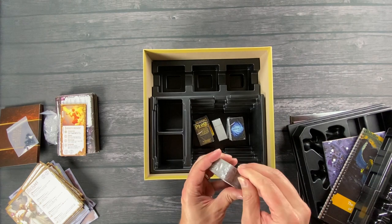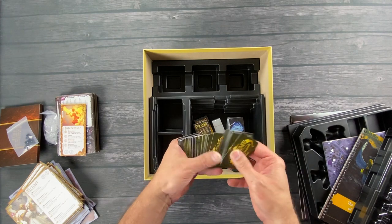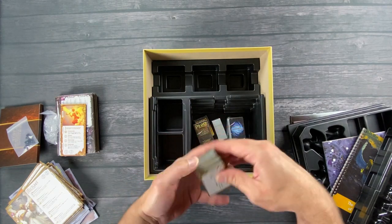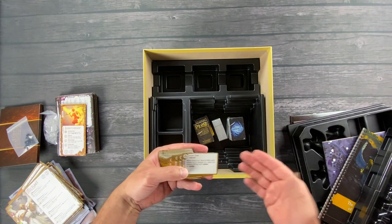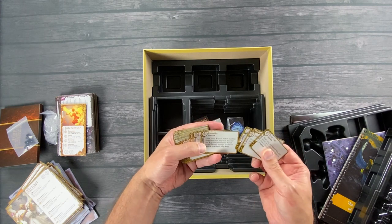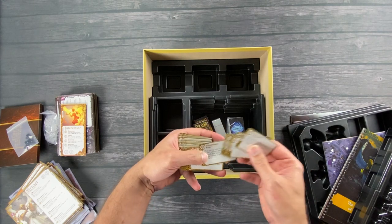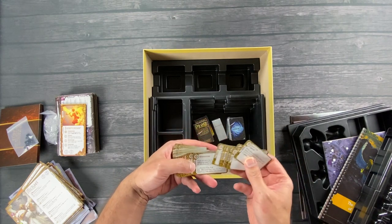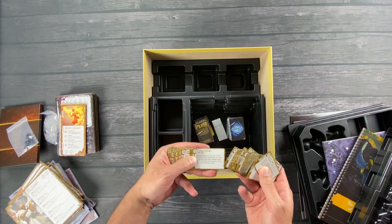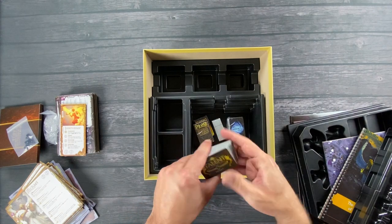It appears as though they have these talent decks for each character — it's been a long time since I played this. There are decks for the Intercessor, Gabriel, and each person. I think you get to choose them at the beginning or you can upgrade throughout. Cards like Plague Absorption, Roguelike, Captive Fumes — it looks like they grant you money, healing power, or damage, depending on how you want to build your character. You can upgrade to Level 2 and Level 3.